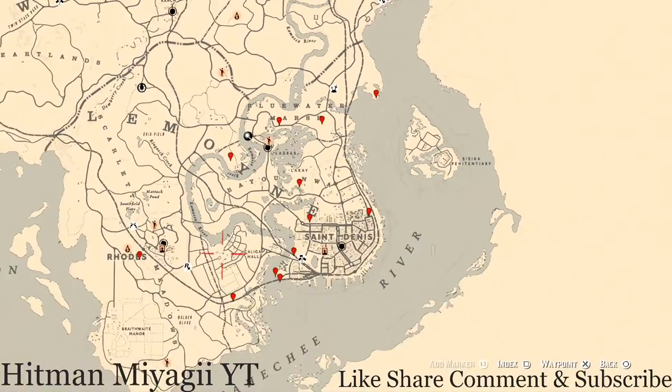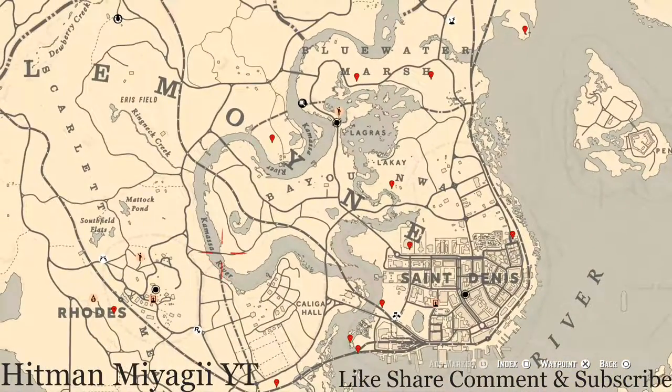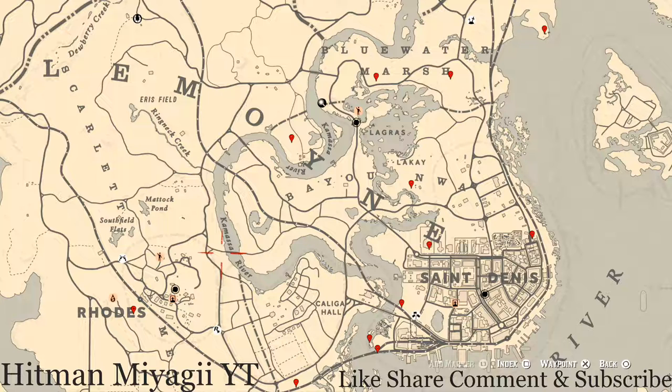The cycles for today, Wednesday December 22nd, are: family heirloom cycle 3, all luxury cycle 3, coins cycle 1, arrowhead cycle 4, wildflower cycle 5, antique alcohol bottle cycle 5, all tarot card cycle 6, bird egg cycle 6, and fossil cycle 5.